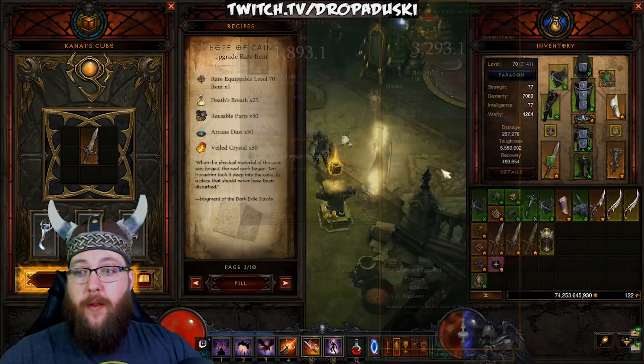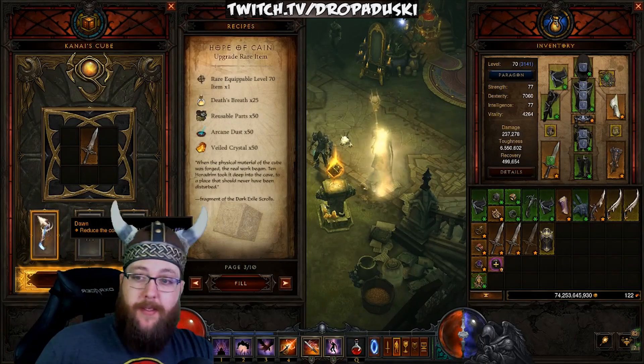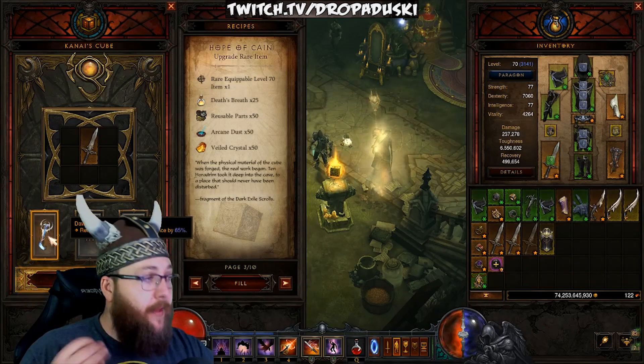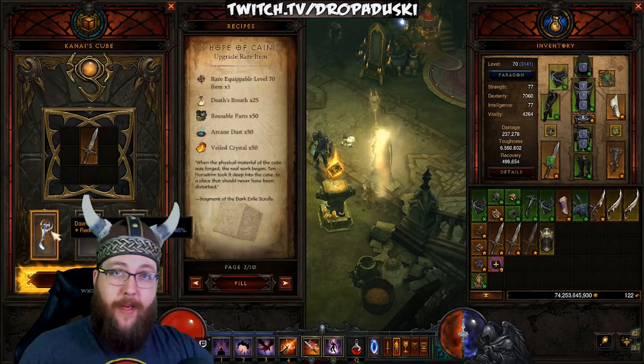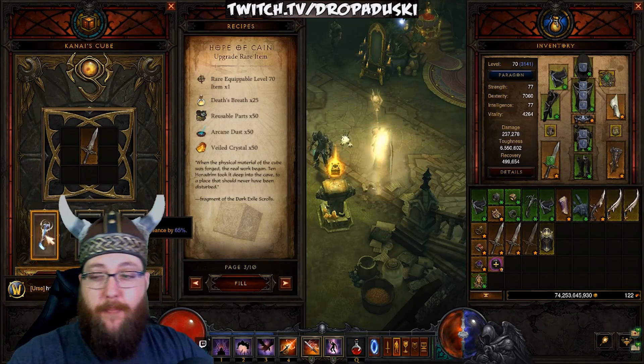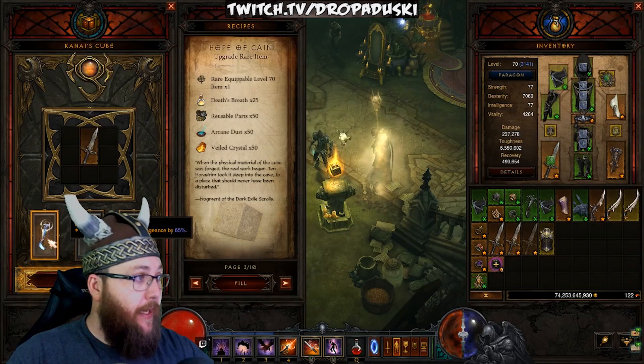Going from there, the next thing you're going to want to go for upgrading in the cube is the Dawn. This Dawn item reduces the cooldown of Vengeance by 65%. This is the item that's enabling Demon Hunters these days to basically stay in Permanent Vengeance, and you're going to want to get this by upgrading rare one-hand crossbows in the cube.